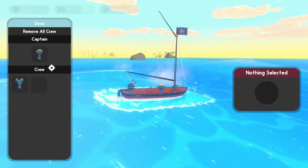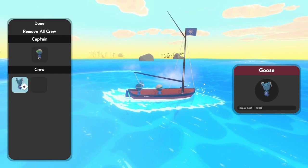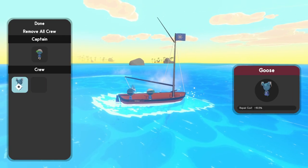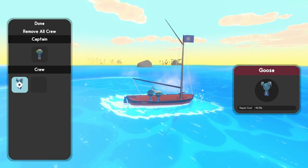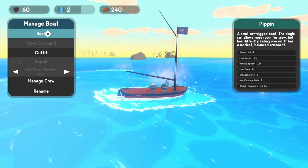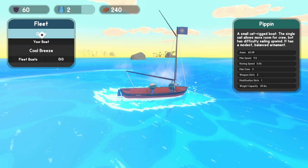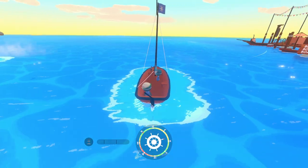You're also going to be able to manage your crew. Right now I just have my captain, Captain Toot, who gives plus 10% max speed, and my only crew member is Goose, who gives minus 10% repair cost. Each crew member you pick up along the way gives different bonuses — things like cheaper repair costs, faster repairs, faster movement speed, more attack damage, and so on. You can also rename the boat. If you damage your boat, just hit repair and as long as you have wood planks you can fix it. No need to worry about cannonballs — there's no ammo management.